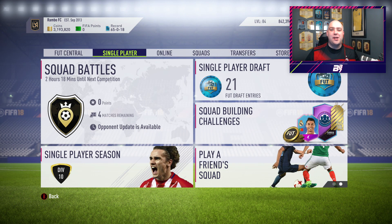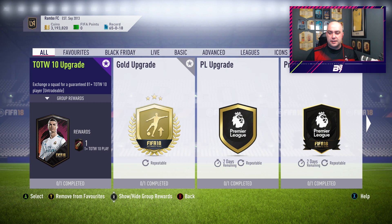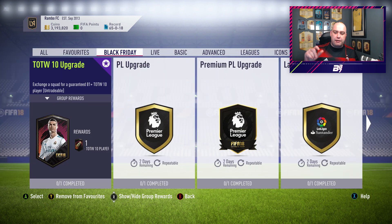Hi guys, welcome to another - well it's not a three pack open, it's squad building challenges. EA dropped absolute madness the other day in the squad building challenges where they released loads for Black Friday. Now as this video goes live, they may be gone.